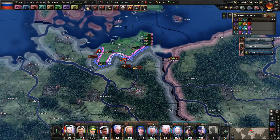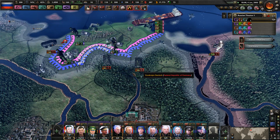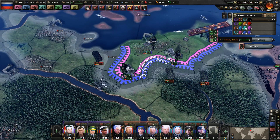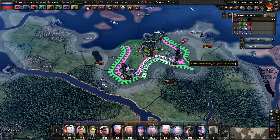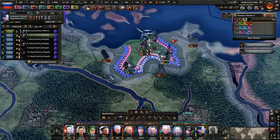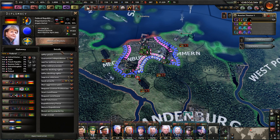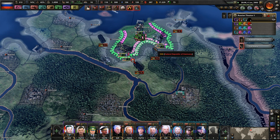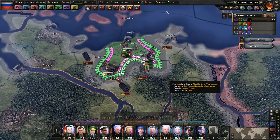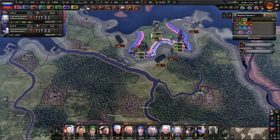Germany is trying to push through — we're in a funny situation where Germany has so few troops. You'll arrive in one hour. Germany has so few troops that we can actually just march into the capital because they literally cannot guard all their provinces.